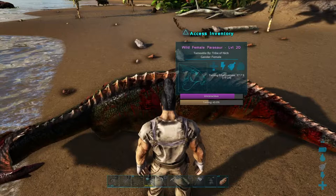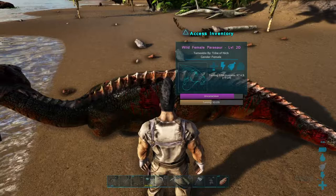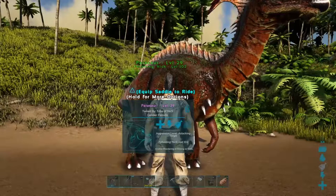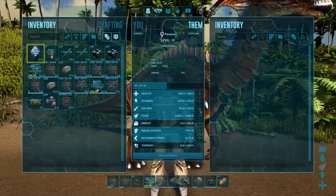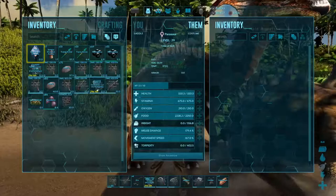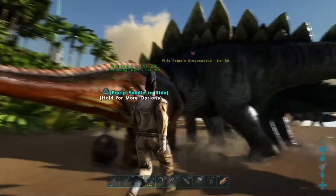We are nearly halfway tamed but I'll get back to you in just a moment. Here she is tamed out at level 29, just as expected. She's got 320 health, gained a bit into stamina, a little into weight, something into melee damage, and something into movement speed.